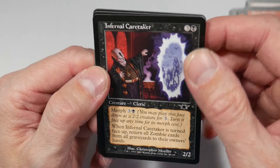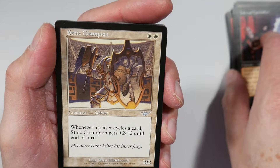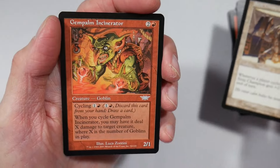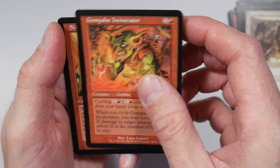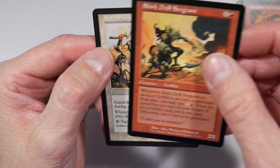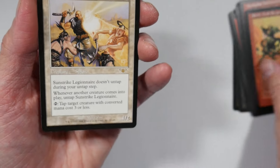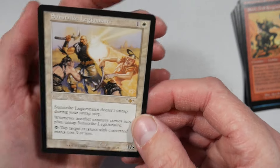Infernal Caretaker — just take a good long look at that guy's head. What a weirdo. He's a cleric, though. Stoic Champion — he's got a mirrored shield and you can see the villain coming to get him. Love it. I guess he's our first uncommon. Gem Palm Incinerator — yeah, the Gem Palms were a thing. Skirk Drill Sergeant. I think I could have a whole goblin deck just from this pack. And finally our rare is the Sunstrike Legionnaire. They were all in the right order — I'm gonna just assume I didn't get screwed. The card quality was just so much better, no question of centering or misprint. These are gorgeous cards.